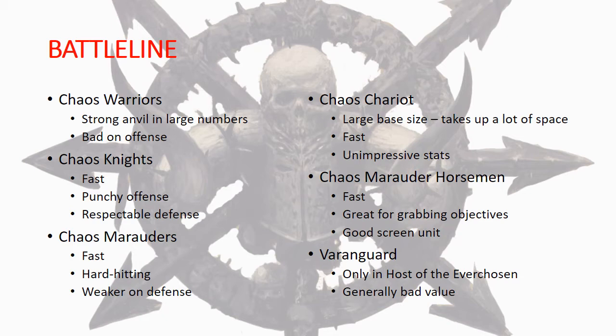Chaos Knights are basically Chaos Warriors on horses. They have the same ability to shrug off mortal wounds on a 5+, but these guys are much more punchy and a little bit less on defense - though they're still rocking a 4+ save and three wounds per model. One of the big benefits is that they are definitely fast, moving 10 inches, so they're a great fast hammer unit to get around the board, hit your opponent where you need to, and grab objectives.